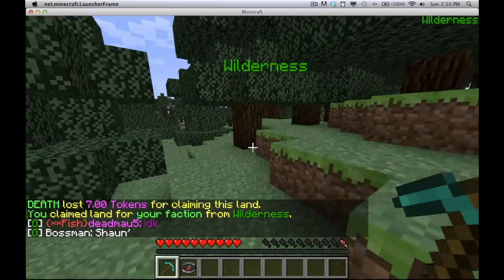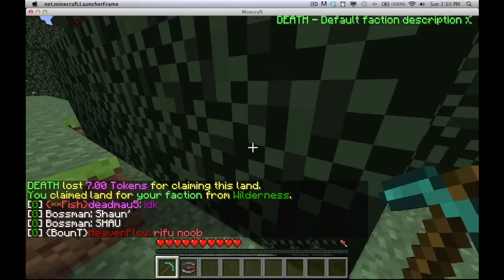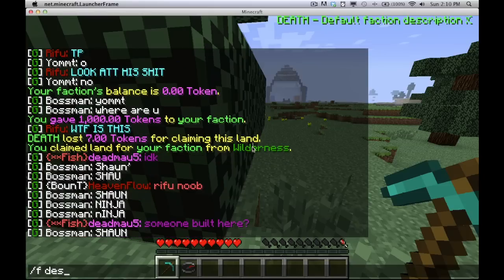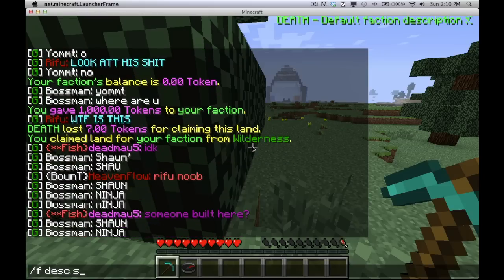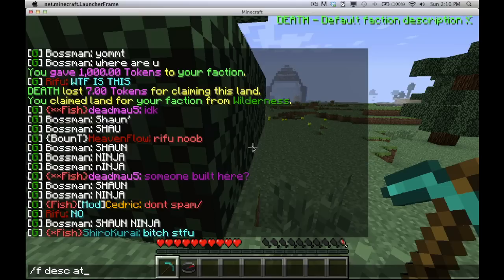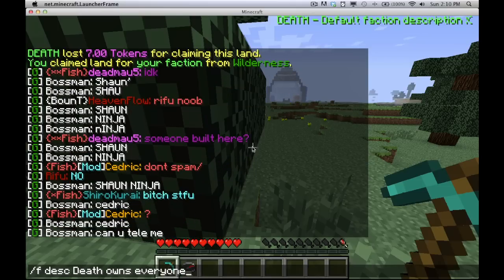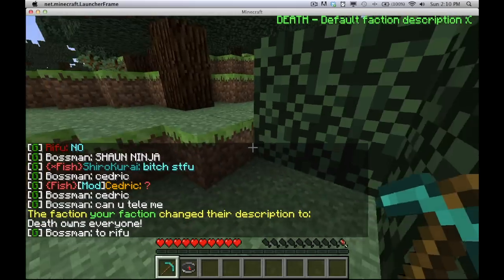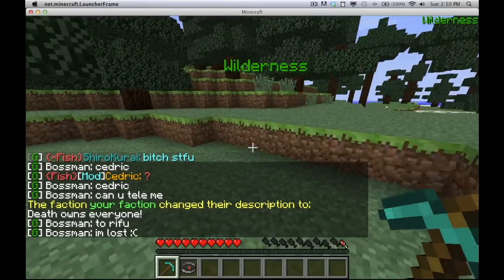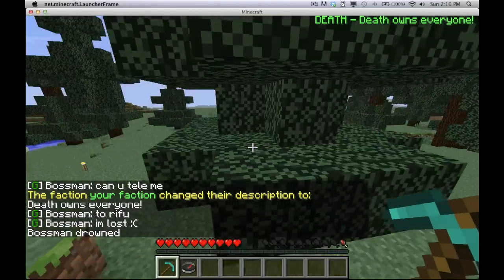When I'm in my faction land, it says 'death' and a default faction description. You can set your faction description by typing /f desc and then your description text. Now I'm going to leave this area and enter it again, and it's going to show in the top corner of your screen 'Death owns — everyone' as my description.